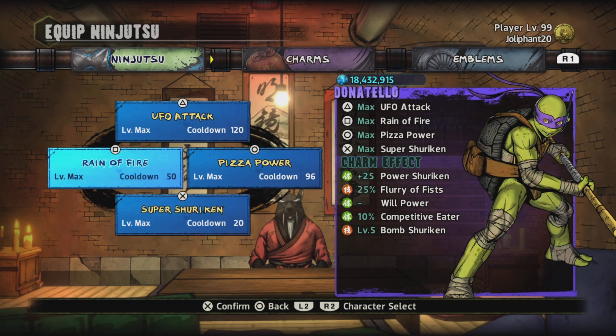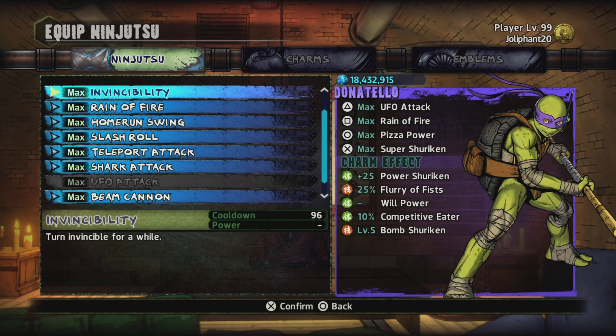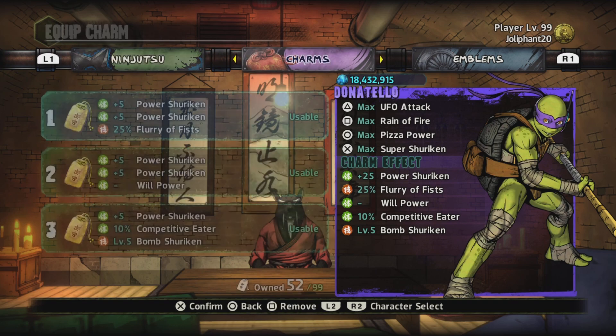The next ninjutsu will be either Rain of Fire, Shockwave, or Healing Circle. Rain of Fire: you throw a bunch of dynamite in the air and it explodes, dealing damage to all enemies in range. Healing Circle: you place down a big green circle and it heals your teammates if they're damaged — say if you get knocked by Rocksteady's hammer while you're in the healing circle area, you can easily survive and get resurrected.